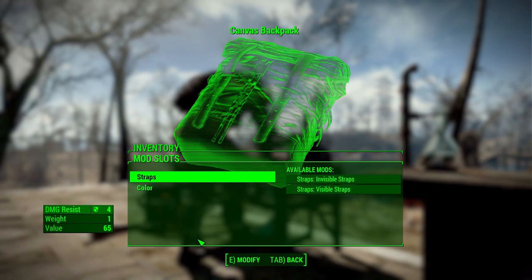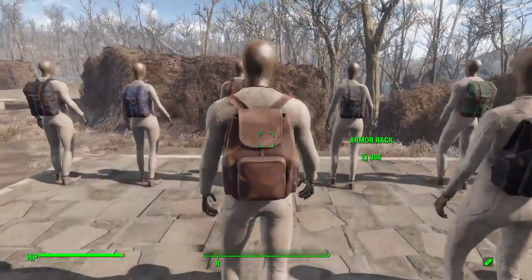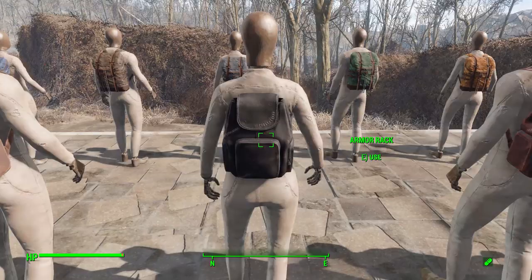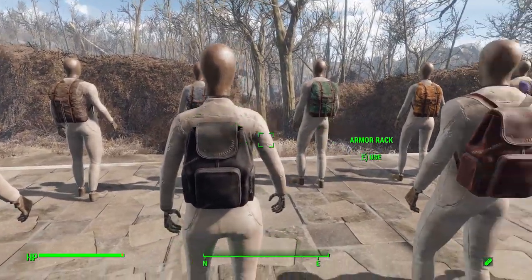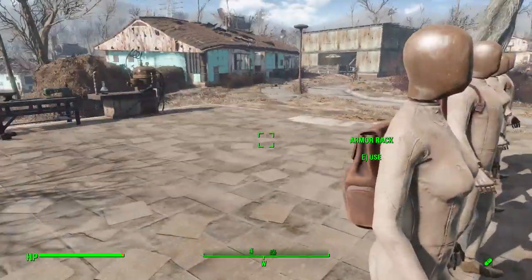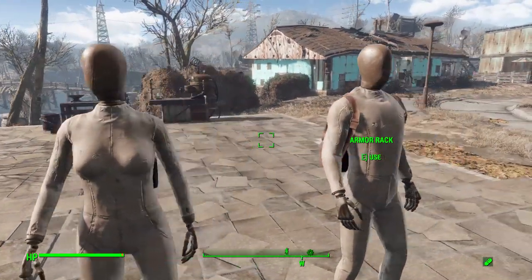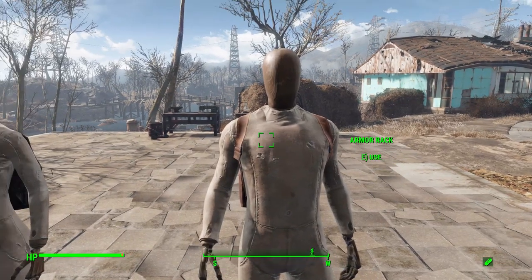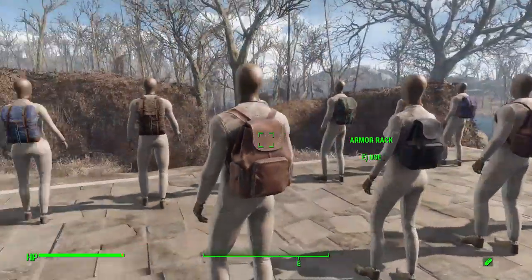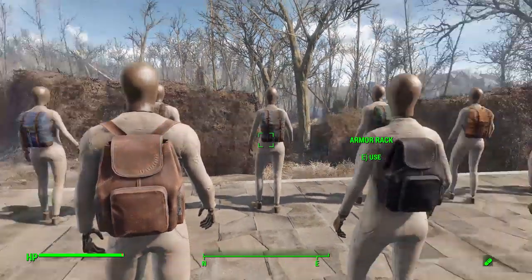Let's look at these on the mannequin to see the colors in action. For the Brahmin Leather we have the standard brown, then the dark variety without straps, the lacquered with straps, and the worn without straps. Having the strap option on or off is not only an aesthetic choice but also helps with certain armor sets, since bulkier armor means you won't see the straps anyway — and it prevents clipping through armor pieces.